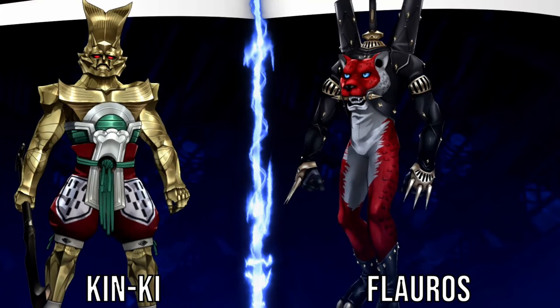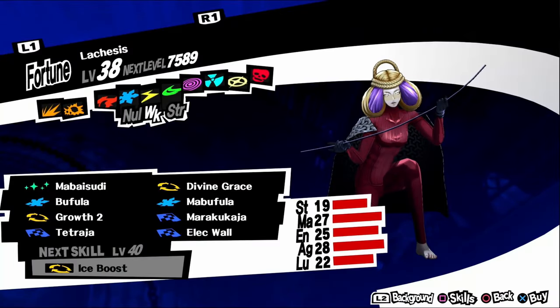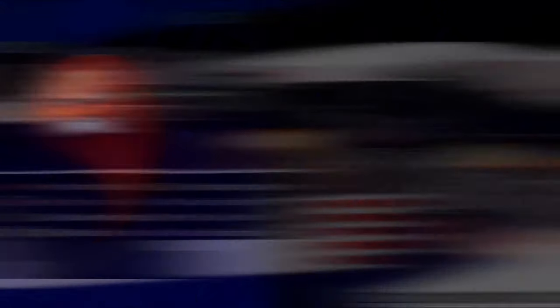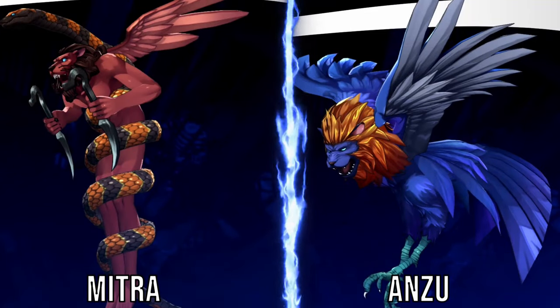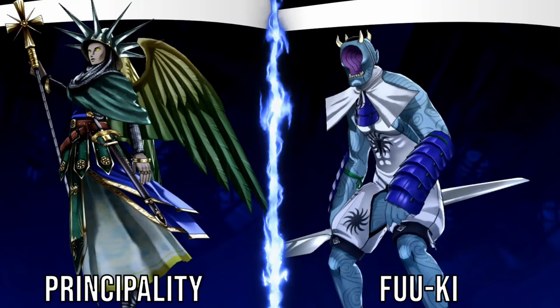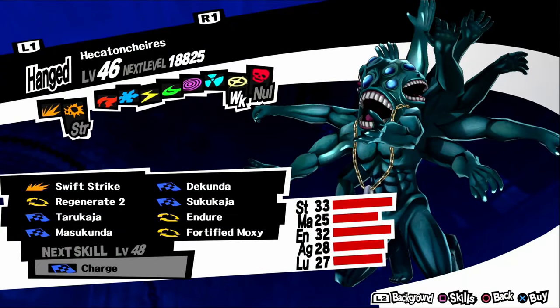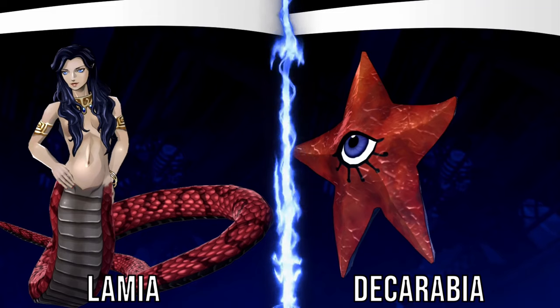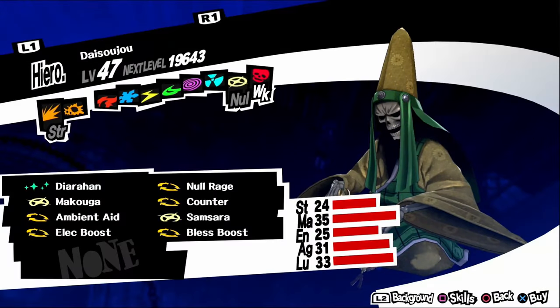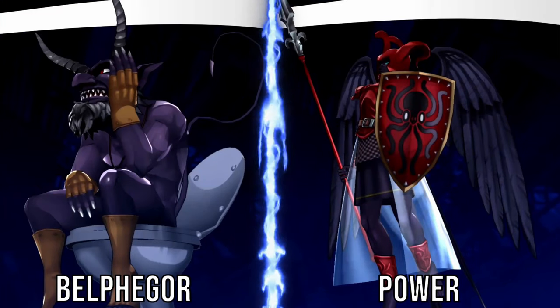Hariti: fuse a Principality and a Fuu-Ki. Hecatoncheir: fuse a Decarabia and a Lamia. Red Rider: fuse a Hecatoncheir and a Decarabia. Daisoujou: fuse a Kumbhanda and a Thoth. Yolungu: fuse a Power and a Belphegor. Ananta: fuse a Belphegor and a Thoth. Pazuzu: fuse a Lachesis and a Neko Shogun. Okuninushi: fuse an Anubis and an Arahabaki. Fortuna: fuse a Daisoujou and a Thoth. Bugs: fuse a Hariti, a Pisaca, and a Pixie. Vairocana: fuse a Legion and a Setanta. Horus: fuse a Daisoujou and a Hecatoncheir.